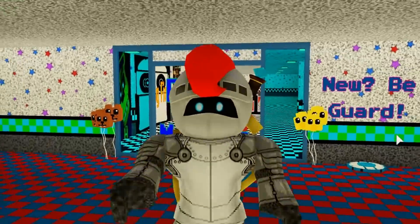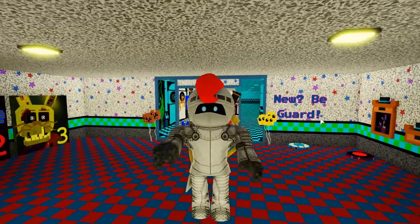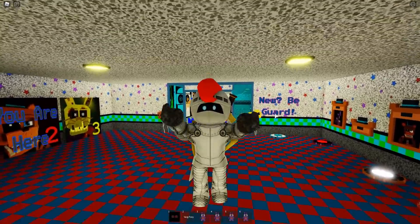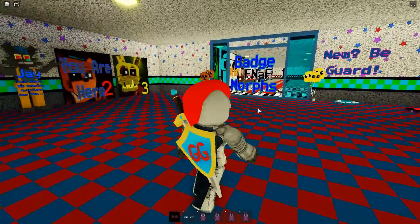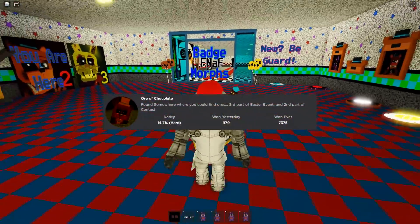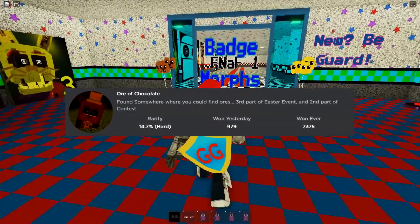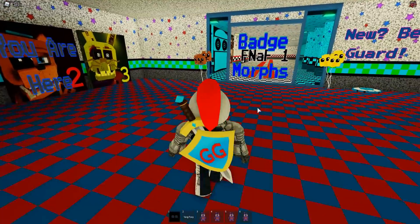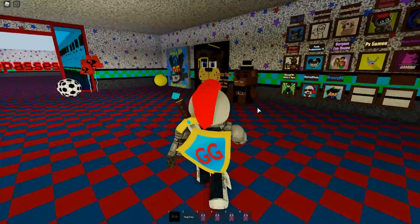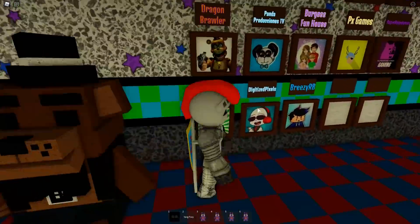What's going on my fellow knights, my name is Gallant Gaming, welcome back to my channel. Today we are back in the FNAF RP new and improved in Roblox, and we're going to be getting the brand new badge called Ore of Chocolate. The description says it's found somewhere where you could find ores — it's the third part of the Easter event and the second part of the contest.